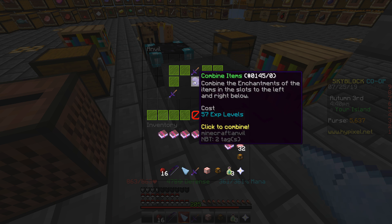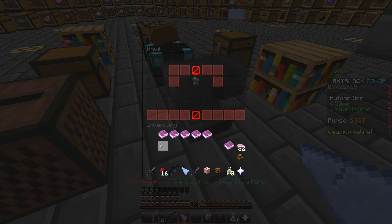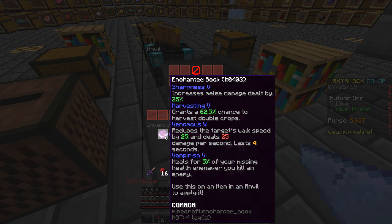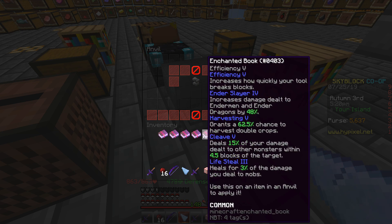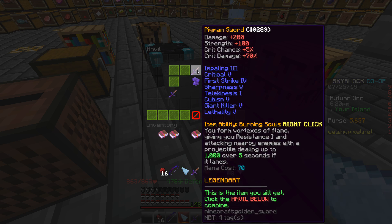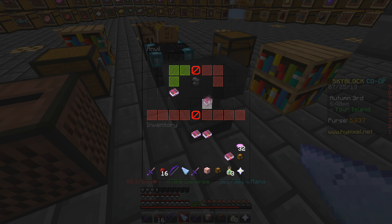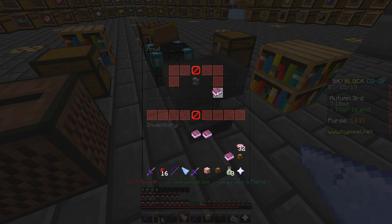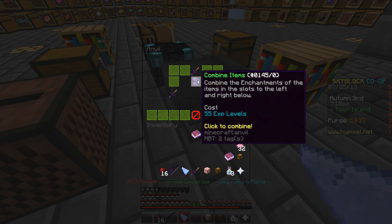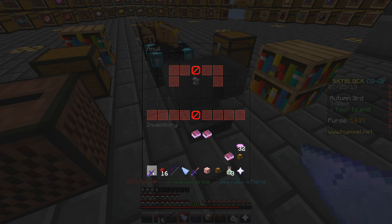We're gonna put the most enchanted one first — 57 levels. We got Impaling, Critical, First Strike, Sharpness, Cubism, and Lethality — six enchants, now level one. Then Telekinesis and Giant Killer — 27 levels. That's level one, so I combine that to make level two. Vampirism, Venomous, Execute, and Ender Slayer — 72 levels. 55 levels, four more enchants. This is a level three now.